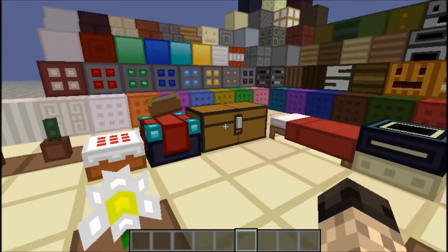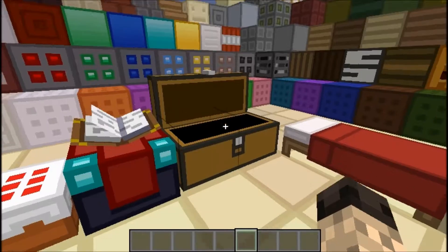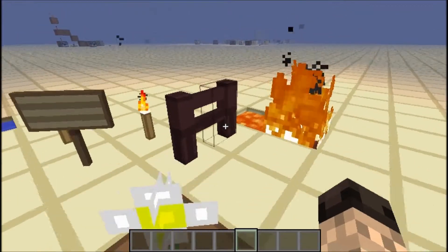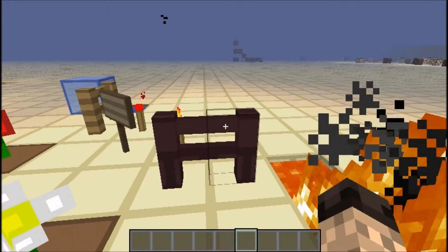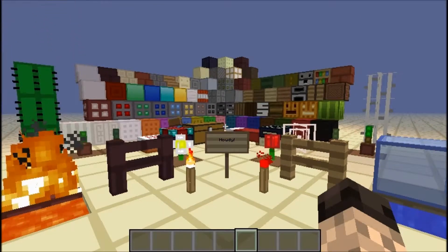Anyway, let's take a look at the armor and tools. All these items pretty much look the same, which is alright with me. The textures are what look different and overall I think it's really clean and smooth for an 8-bit texture pack.